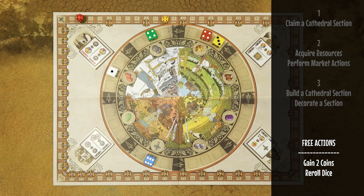In addition to the mandatory action you can also perform some free actions. With one of them you can lose a prestige point — moving back to the nearest symbol — and for that you get two coins. Alternatively, if you lose one prestige point you can re-roll all the dice in one section.